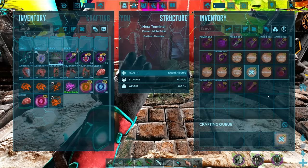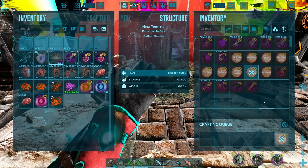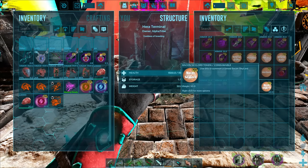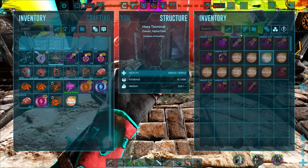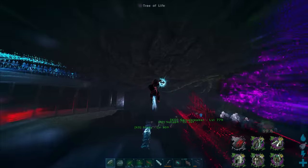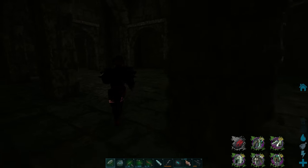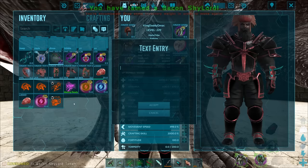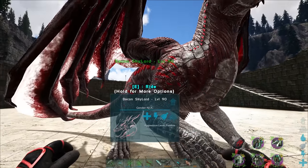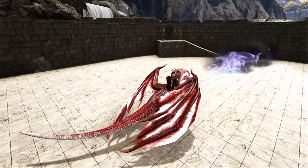I noticed there isn't a saddle for this guy whereas a lot of the other ones have their own saddle. Let's go find out. I'll craft up another one I wanted to check out too - more snow owl action. Just remember, just because we have this token doesn't mean it's going to be a good level, so we may have to craft it several times. And it is... it's another dragon!